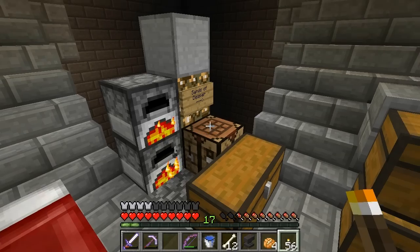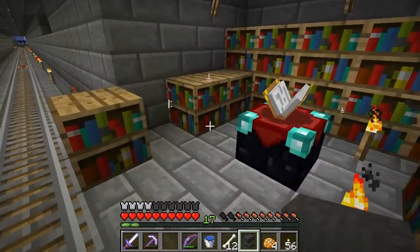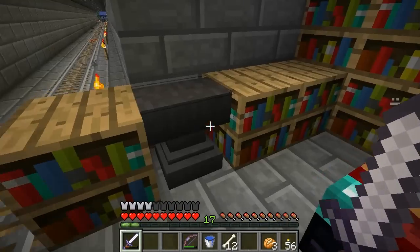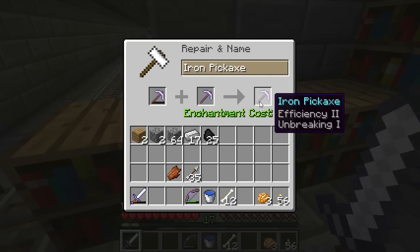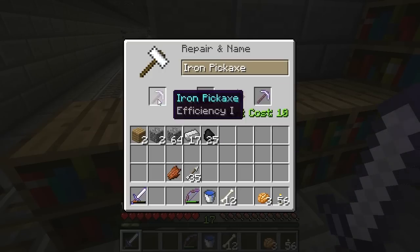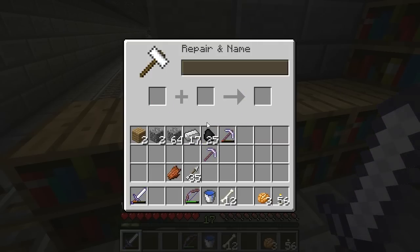Let's put the anvil near the enchanting table since they're kind of related. Let's also do some quick experiments. I don't know enough about the anvil yet, but if I have Efficiency and Unbreaking and an Efficiency 1, for 10 levels I could get Efficiency 2 in Unbreaking, which would be good — and that's relatively cheap. I wonder if I just enchanted, I might get Efficiency 2 in Unbreaking as well. Does the order matter? This also costs 10, and it's still going to give me the same thing. It wouldn't hurt to have a better faster pick with good Efficiency and Unbreaking.